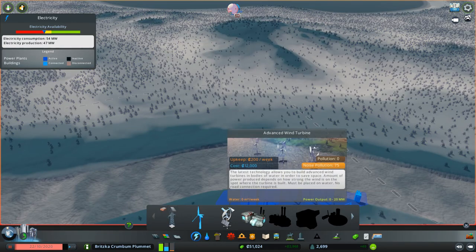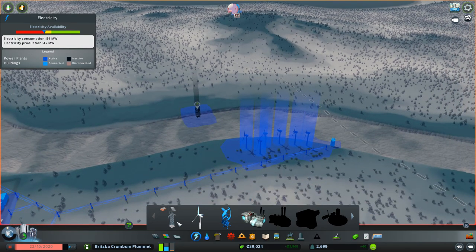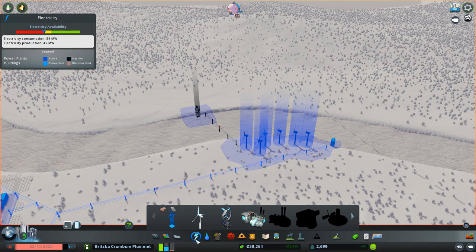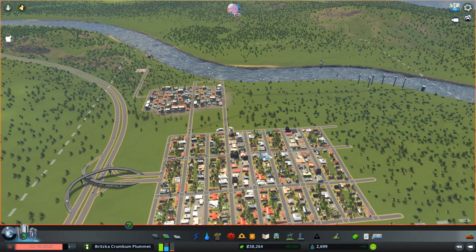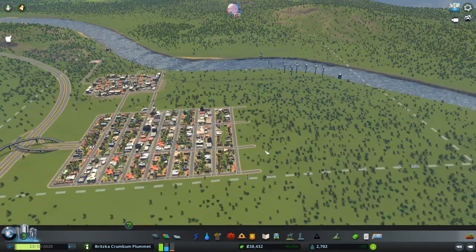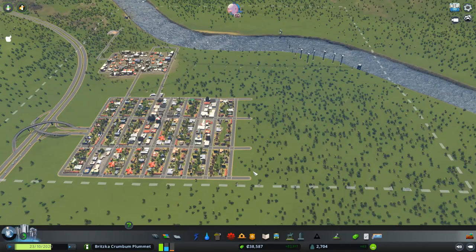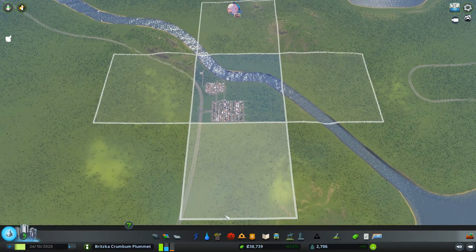That kind of blows my plan out of the water, but we can always put one down anyway. As you can see we do get darker and lighter areas in here, so let's put it over there and grab some power lines — stick that over there like that. Then we can start worrying about this mess over here. There's almost like a bit of a wave going through on the water. Let's start expanding here and have a look at our area map.